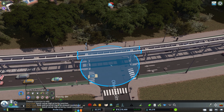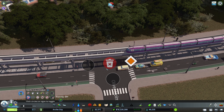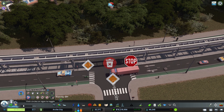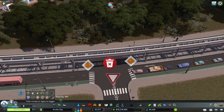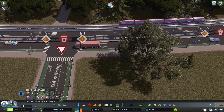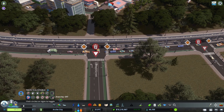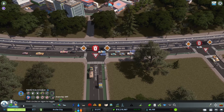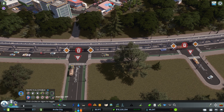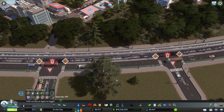So you select priority signs, click on the junction, and you have this option here. You can choose priority and as you do this the traffic lights are gone, as you can see. You can use give way and you can use stop sign. What I usually do is priority signs on the main road and give way on the side road. That means that everyone on the main road will keep going, and everyone coming from the side road will have to give way. If there's no traffic, anyone waiting can just get in the junction and keep going, otherwise they'll have to wait a little bit.